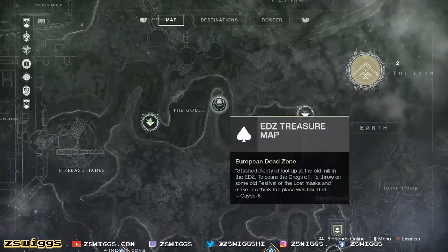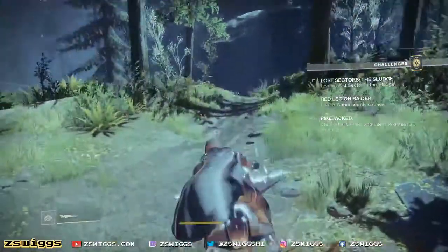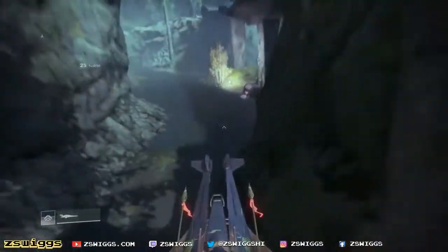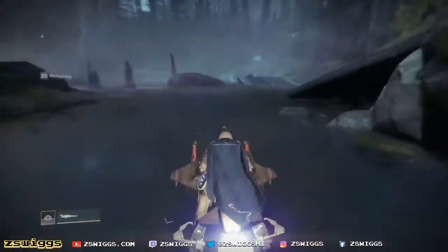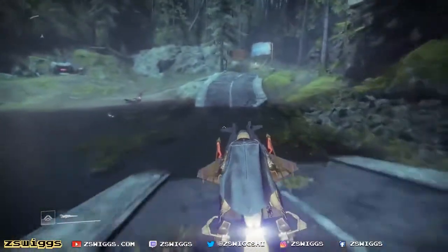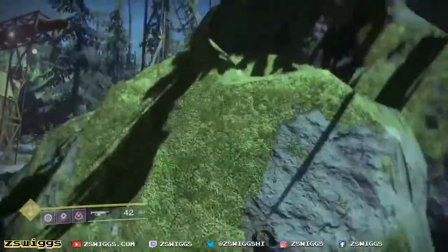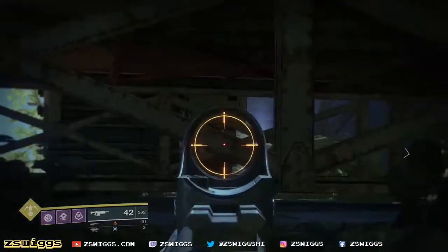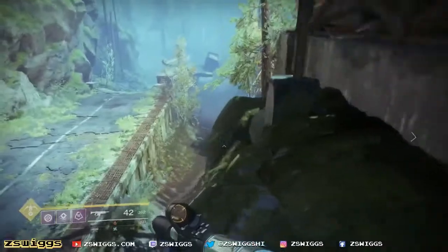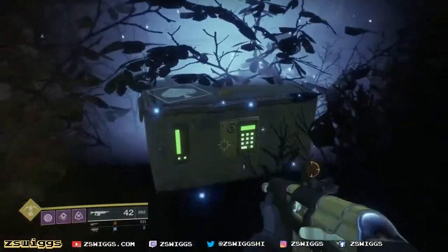Cayde's fifth and final chest is this one right here in between the gulch and the sludge. He stashed plenty of loot up at the old mill on the EDZ — to scare the dregs off, he'd throw on some old Festival of the Lost mask and make them think the place was haunted. Brilliant plan. All we've got to do is summon our vehicle and go straight. Head just like you're going to that injection rig, get on the highway. Once you get to the Saul's Work sign, jump off and start jumping up on this canyon, scaling these rocks. Head around the side of this building and you're going to see Cayde's chest right over there. Just make it around this building — easier than it looks — and back at the back corner is Cayde's fifth and final chest for this week.